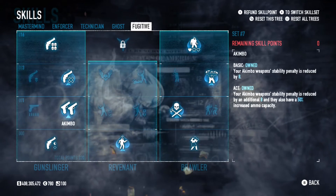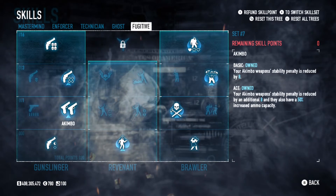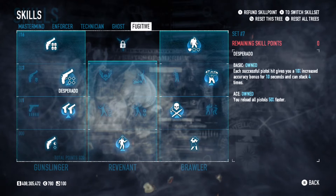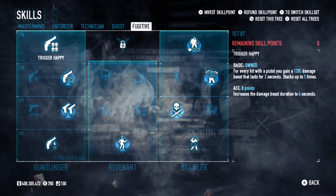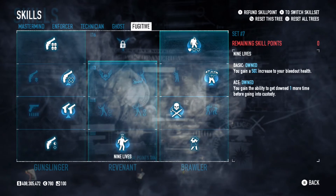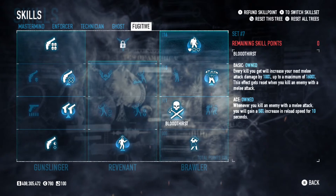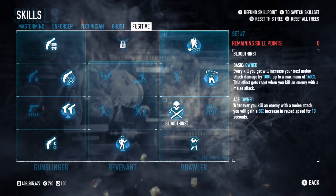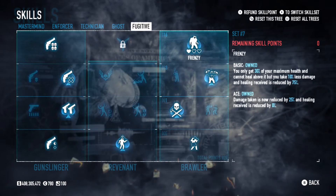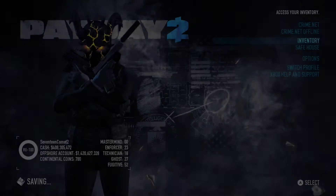Equilibrium basic to start the tree. Akimbo aced for stability penalty decrease and 50% more ammo with our pistols. Desperado aced for more accuracy and reload speed with our pistols. And trigger happy for an additional 120% damage increase for every hit with our pistols. Nine lives aced for an extra down before custody — good on death sentence one down. Martial arts basic to start the tree. Bloodthirst aced for the melee skills. Berserker aced for even more damage with our pistols and the shotgun. And finally, frenzy aced — that is the last skill needed to get that two-shot armor.